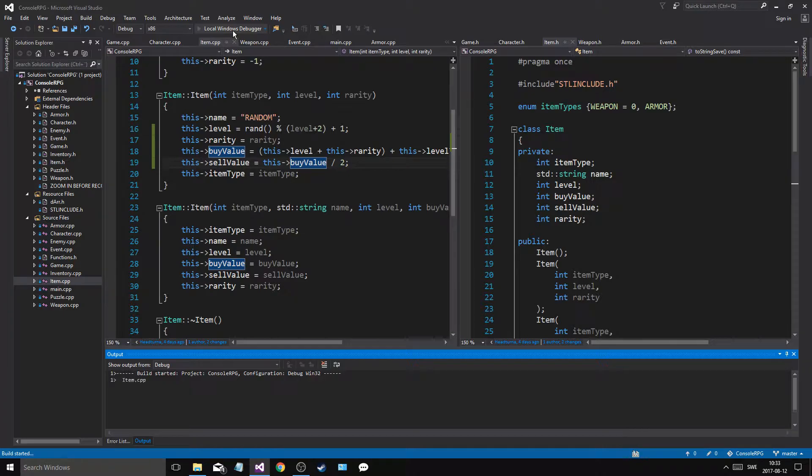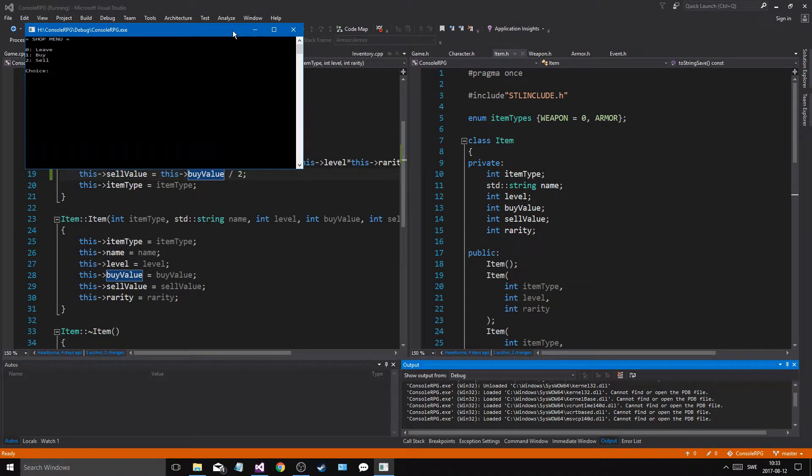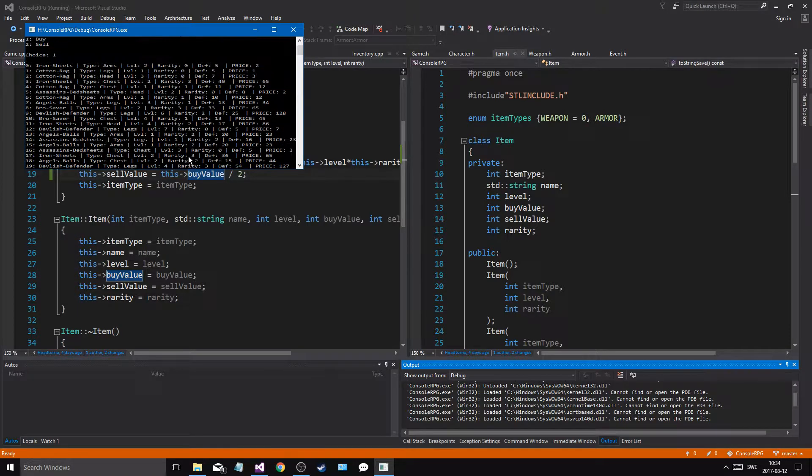If I run this and I travel and I want to buy something, we'll say that the price is 23, price is 23 here, 23, 65, 44, 127 and so on — it depends on the item. Now, I don't like the way this is being printed out, because it's kind of weird. 65 and stuff, it's kind of weird.